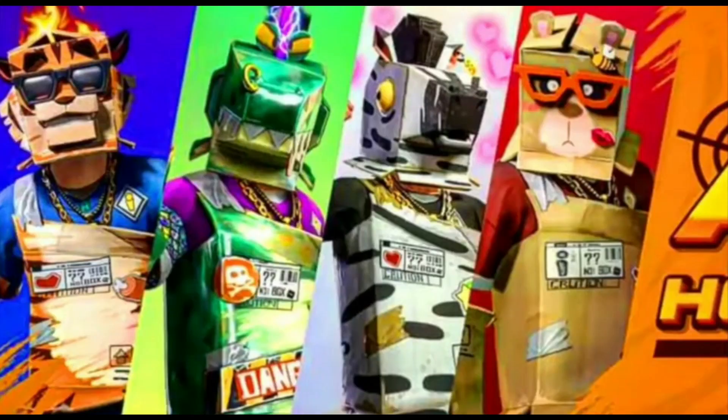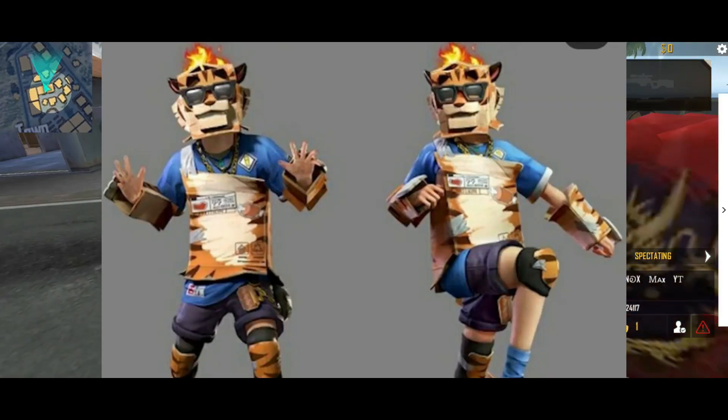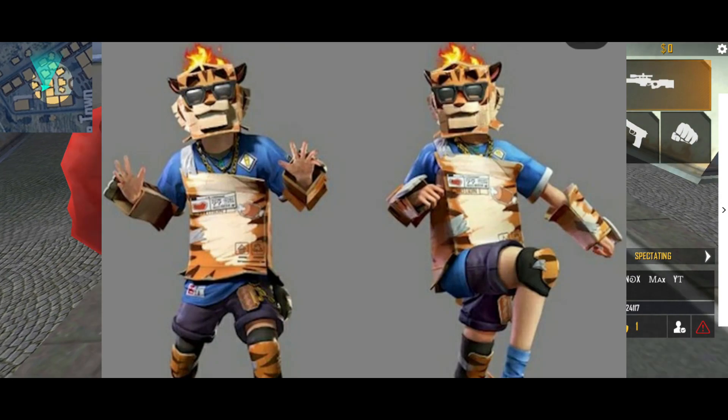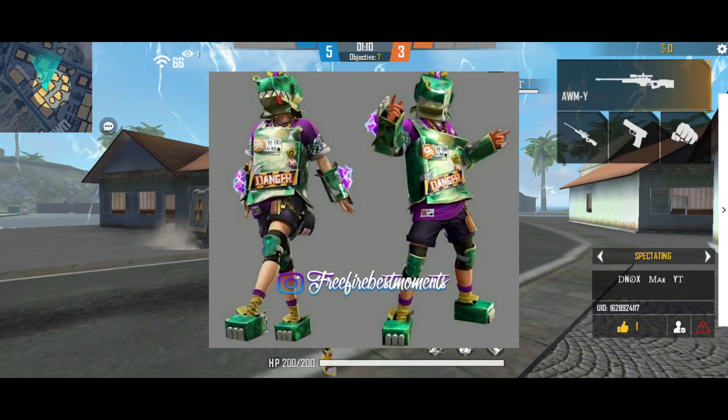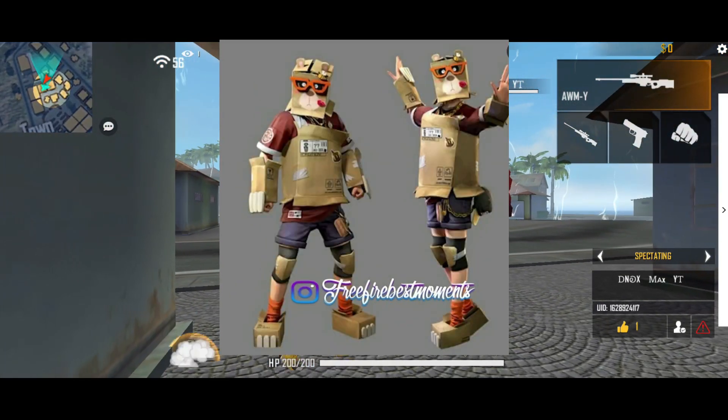That is the bundle. You can see the bundles in the middle and the back of the game. You can see an order, and you can add some animations here.